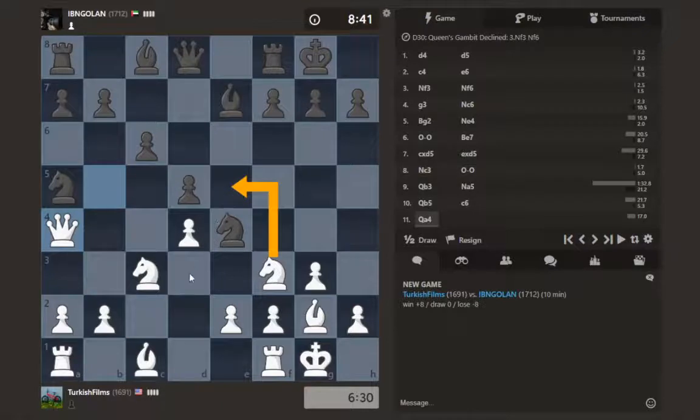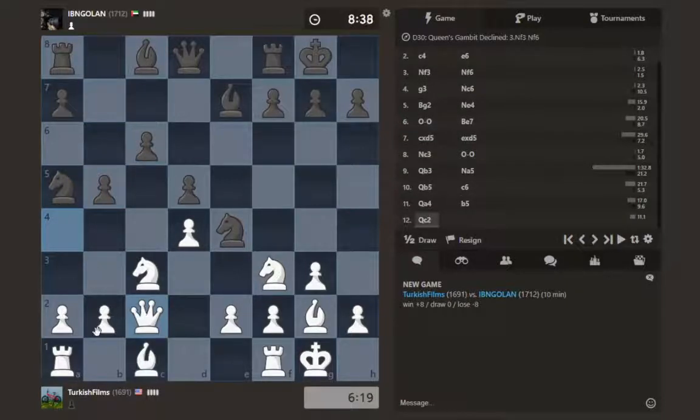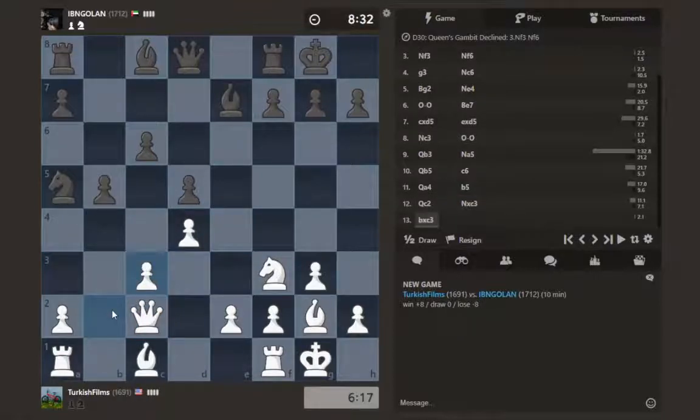Okay, now my knight is happy to go to e5. My queen will go back to c2. I can't play this anymore because the bishop. Look at that — I really misplayed that. You see what just happened? Jeez, I don't even know where the knight came from. Let's go — we're not gonna go back right now. Yeah, that was really bad.